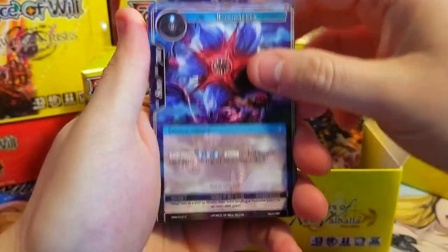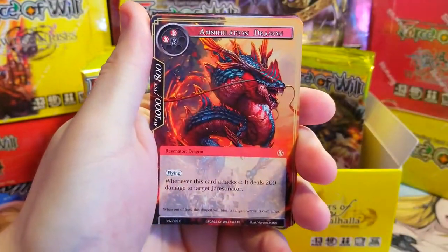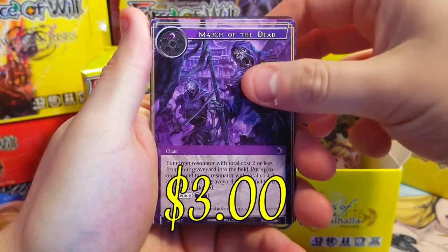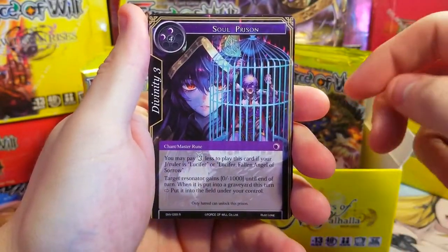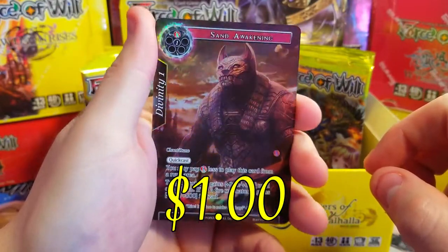One of the big things from this set was there was that one common worth like two bucks, but this one is worth some good money — and if you get the full art foil of it, it's like a $15 card or something crazy. So we've got to keep our eyes open for that. There's our rare Soul Prison, behind it Sand Awakening rare foil.